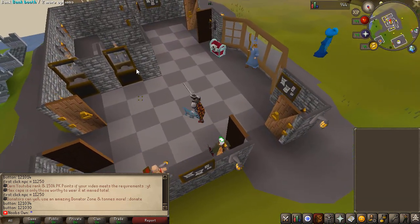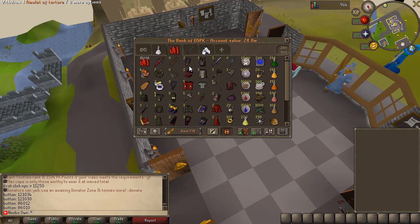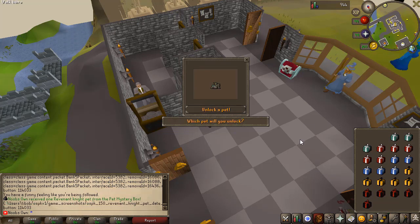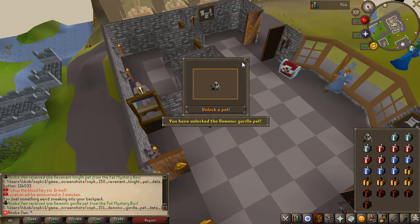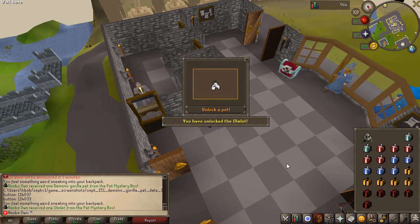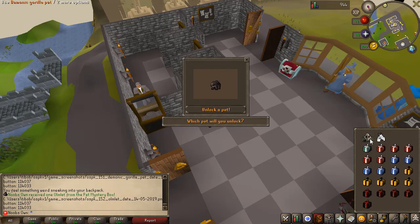I'll just be opening up five of each box real quick. For the pet mystery box, you can basically get any pet in the game — it's just a random unlock. You can get multiple of the same pet, but let's go ahead and unlock these pets and see what we can get. From all these mystery boxes you can get yourself some rares as well, like party hats from the regular mystery box up to the mega mystery box. The higher the mystery box, the more common the rares are.